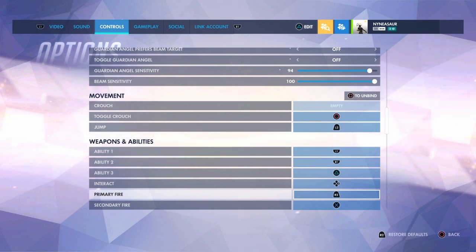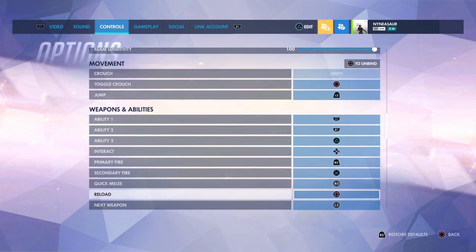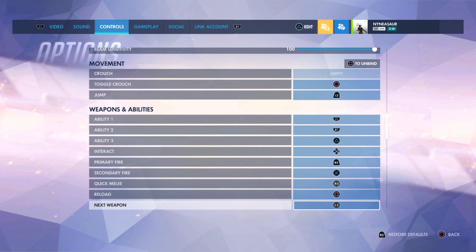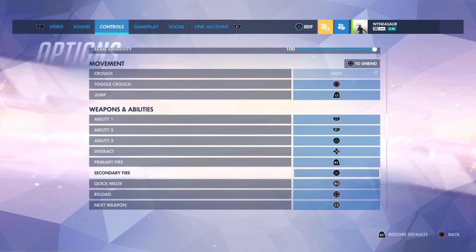Weapon switch is on L3. You'll see me do that a lot — like while waiting for rounds to begin or walking back from spawn, I'll just switch weapons for no reason. It's L3 for ease of access, and quick melee is on R3. It's just quicker to hit those for me rather than any other buttons.